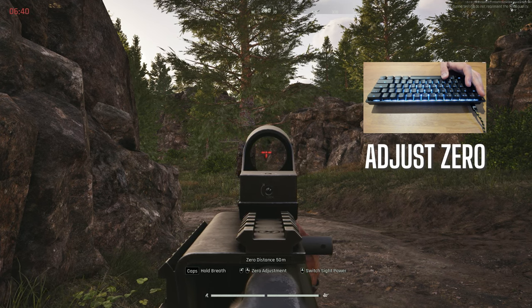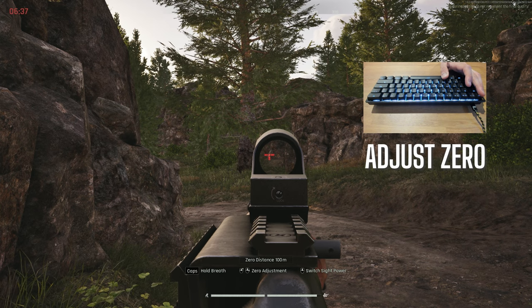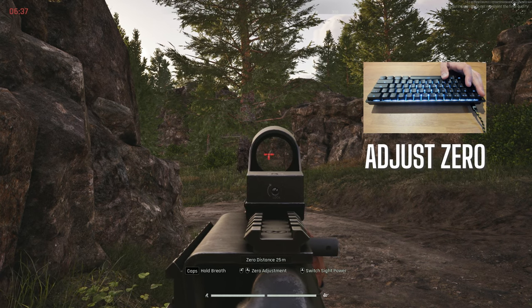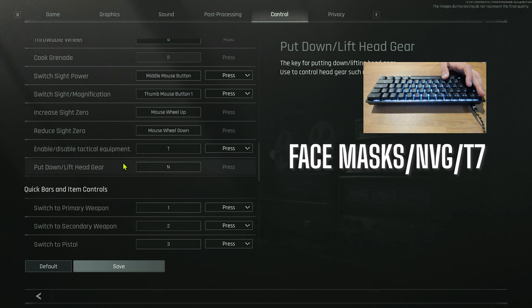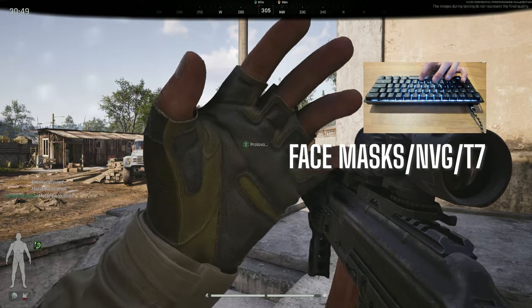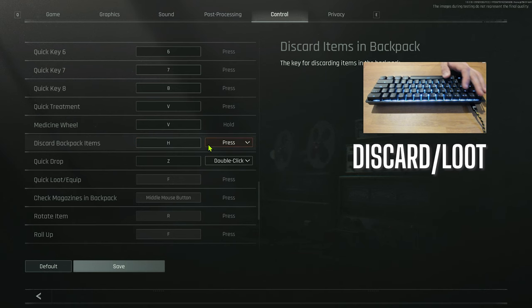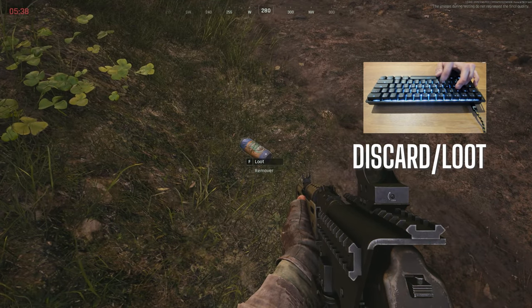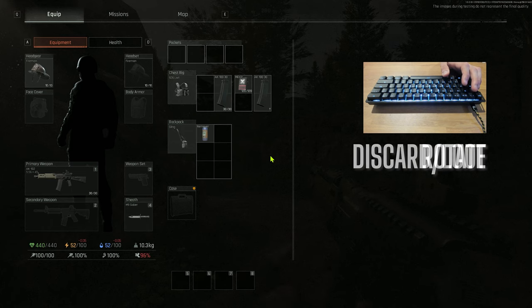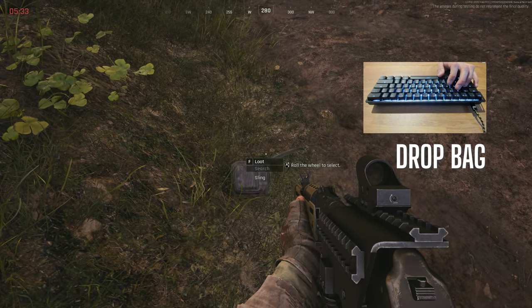There are also more advanced controls: increase and reduce sight zero. This lets you adjust the reticle according to the distance your target is at. I have it set to mouse wheel up and down — you can see the zero distance changing and the reticle ticks up and down accordingly. If you have a laser or flashlight attached to your weapon, use T to enable and disable it. If you're running a face mask or T7s, the N button will toggle whatever equipment you have on your headgear. For discard item I use H — hover over an item in your backpack or rig and press H to drop it. I have F for interact and loot. Hold an item and press R to rotate it in your inventory. To quick drop my backpack, I have it bound to Z double press.